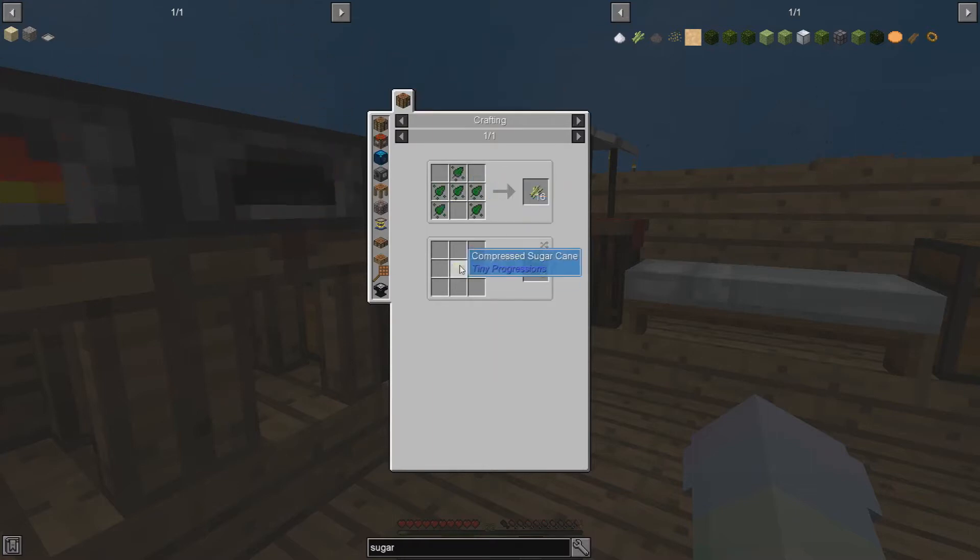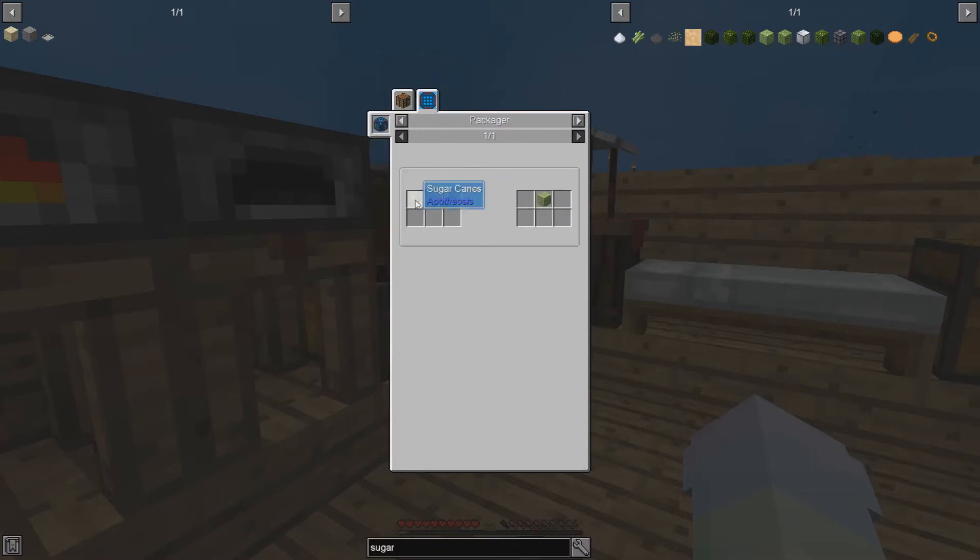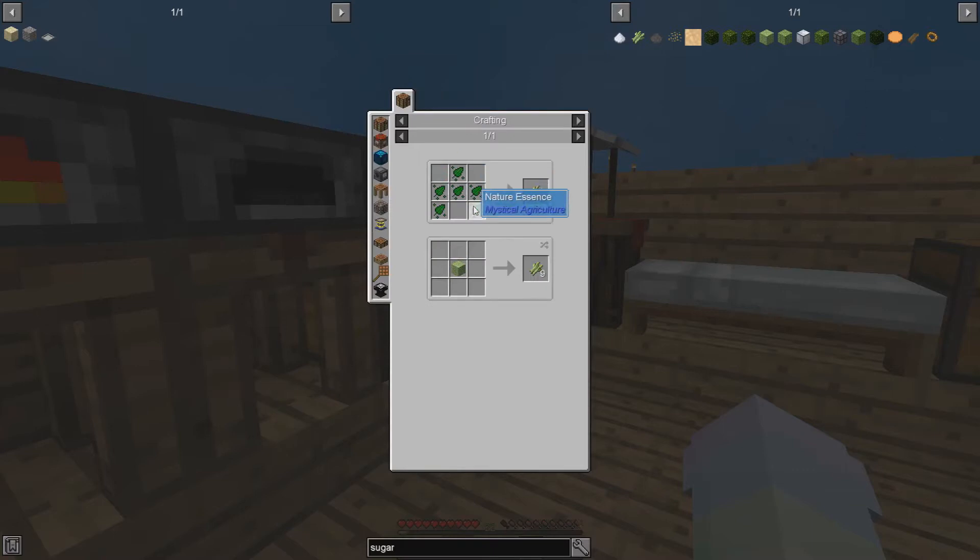Sugarcane — nature essence compressed, dough triple, sugarcane compressed. So I guess we need to get nature seeds for that, which is tier one, and a nature cluster, which we can't get unless we get sugarcane. So we'll need sugarcane somehow — I don't know how we get that yet, it might be in one of these other tiers but we haven't looked into them yet.